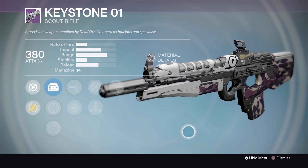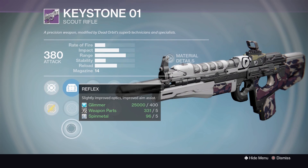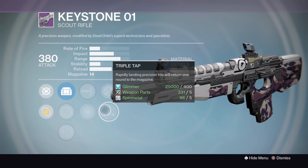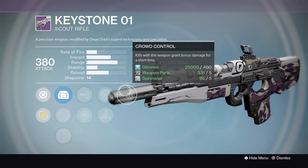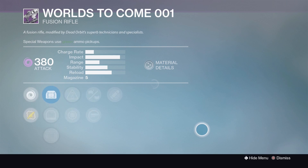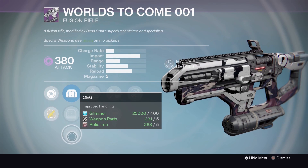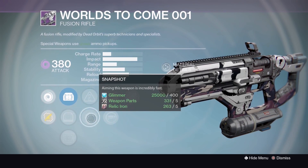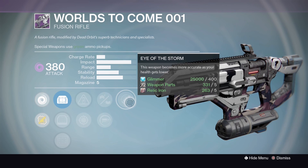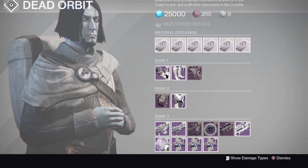The Dead Orbit Keystone: Sights — MD Reflex, Range Lens RLS3, and Reflex. High Caliber Rounds, Snapshot, Hammer Forged, Triple Tap, and Crowd Control. A great PvE weapon. Next the fusion rifle World's to Come — not quite as good as Future War Cult's but still decent: MD Reflex, Red Dot ORA2, OEG. Accelerated Coils, Snapshot, Small Bore or Spray and Play, and Eye of the Storm. Eye of the Storm instead of Rangefinder hurt it — Rangefinder would have been much better.